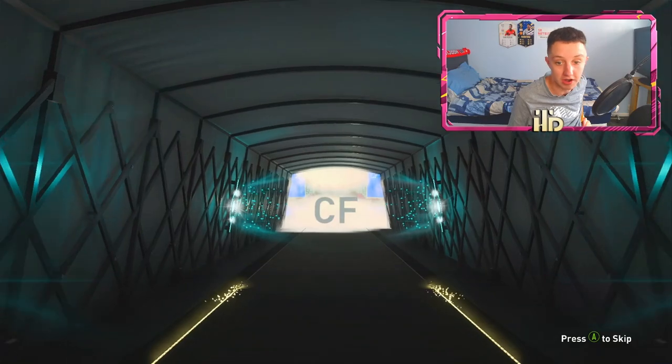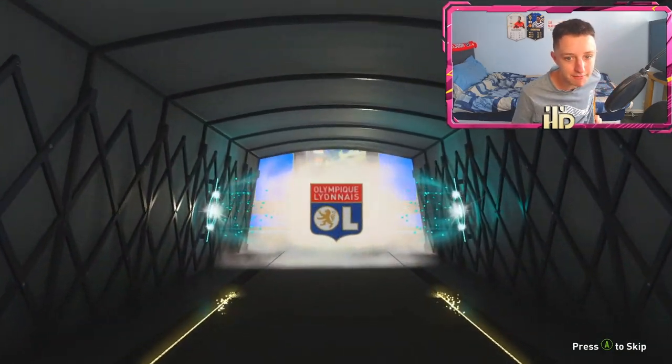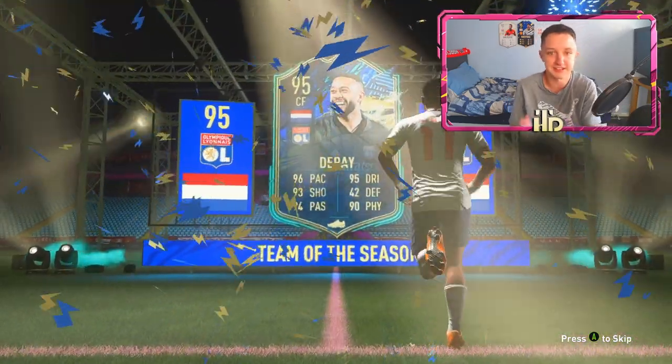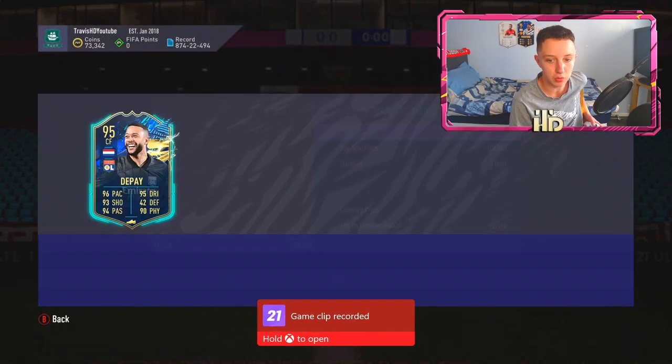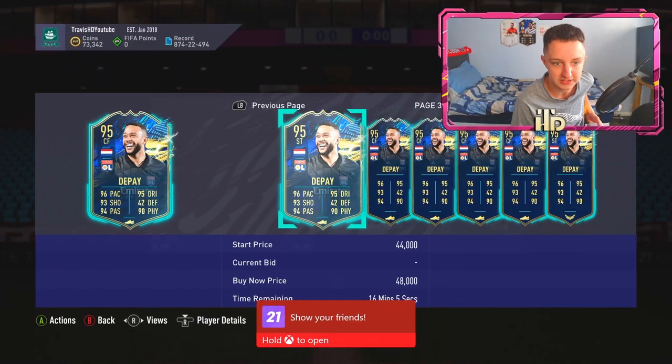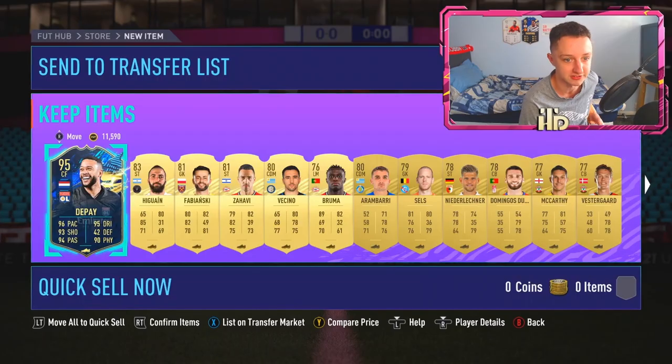I think all of them are out in packs right now. So that is a Memphis Depay. That looks very weird — I thought he would have been transferred over. I guess that's just his gold card which has been transferred so far. He's tradeable as well — lads, that's even better. We are in the coins. He's actually worth like 40-50k so that will probably go towards Rares on Sunday evening.